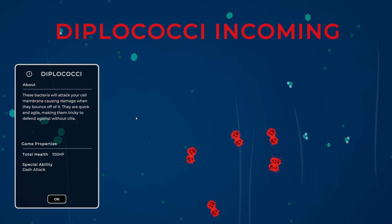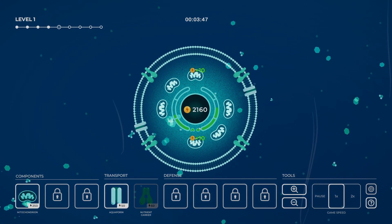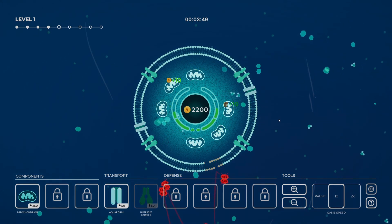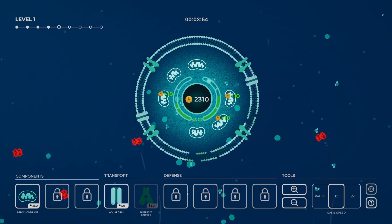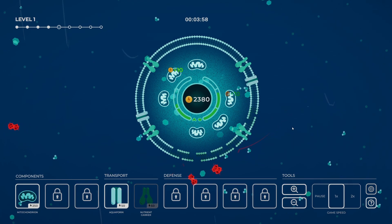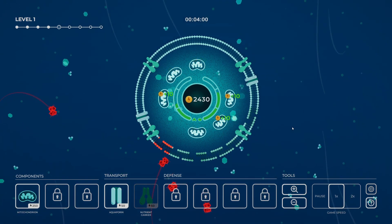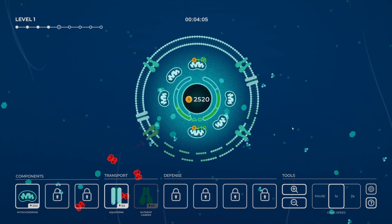Diplococci incoming! These bacteria will attack your cell membrane causing damage when they bounce off of it — they are quick and agile, making them tricky to defend against. That's Cilia. Okay, so can I build some Cilia? They're just attacking me — I've got no defence. What can I do?